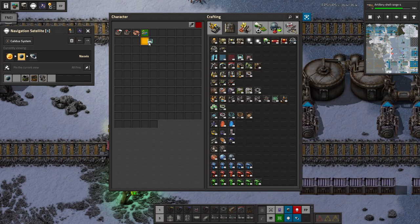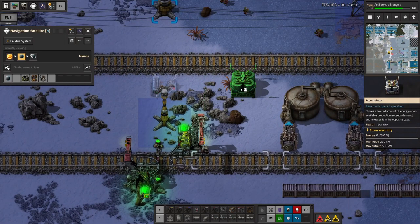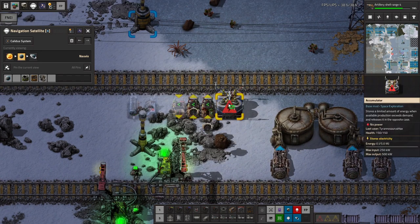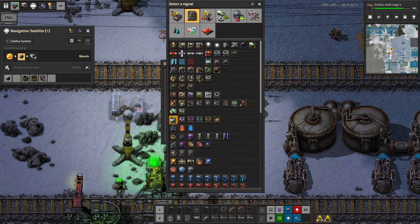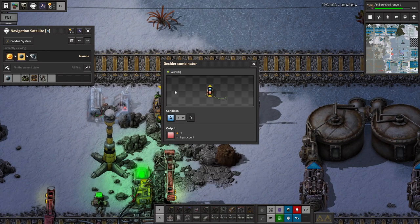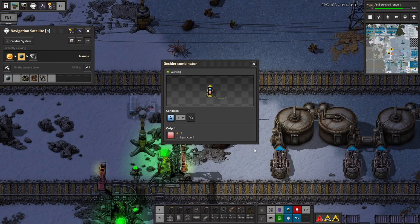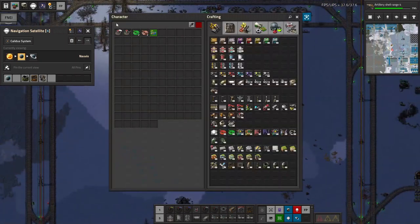Wire — oh, we need an accumulator here as well, just so that we can tell how much power is in the network. And then a couple of decider combinators — we're going to read A for accumulator charge from the decider combinators. If A something output green, if A something output red — greater than 99% it's green, less than 95% it's red.